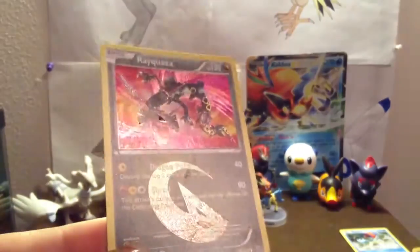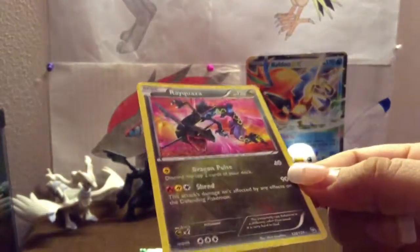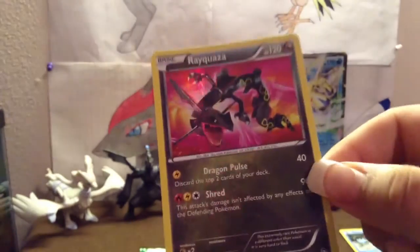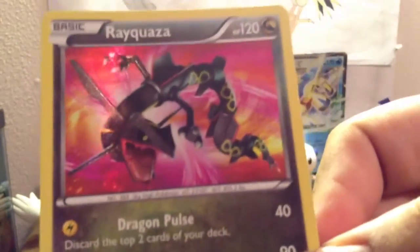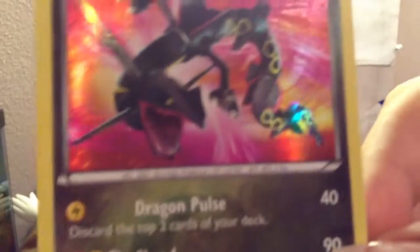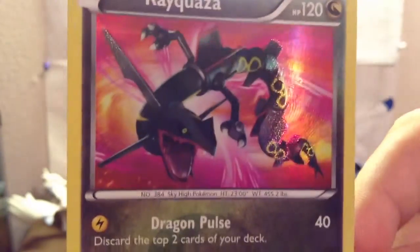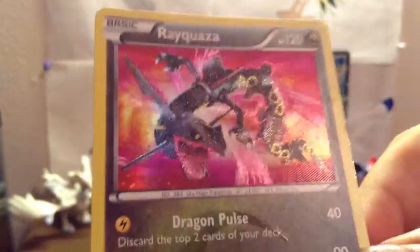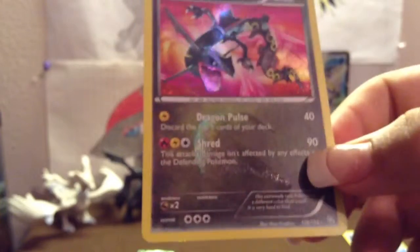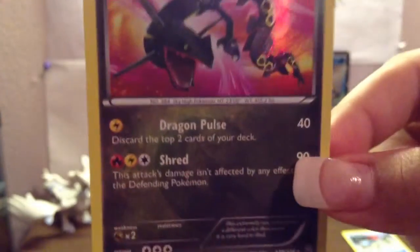Oh my god. I cannot believe this. A shiny Rayquaza! Oh my god! I have pulled one other shiny before and it was a shiny Krokorok — I haven't even pulled another since. This is just too awesome. This has just made my pack, or actually the whole box. Let's see what else we can get.